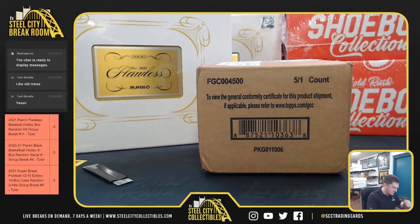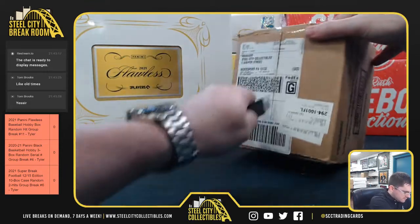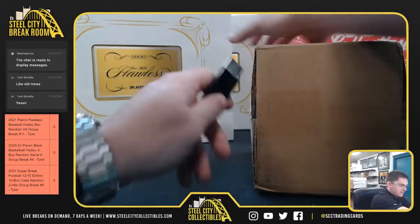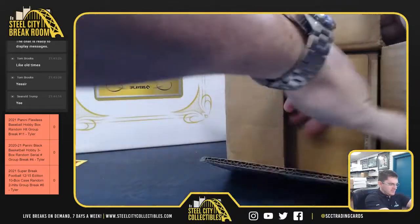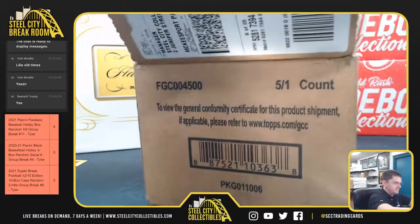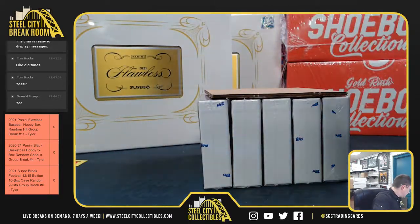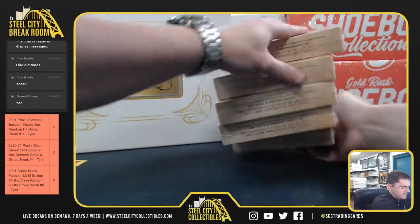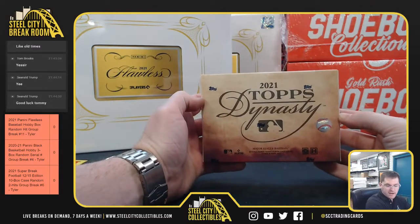Good luck, Tom. 2021 Topps Dynasty Baseball — it's a five-box case. I need one of those one-on-one cut signatures. One encased autograph card per box. Good luck, Tom.